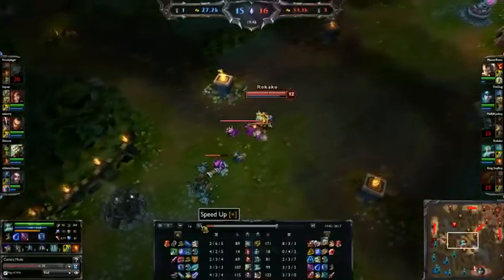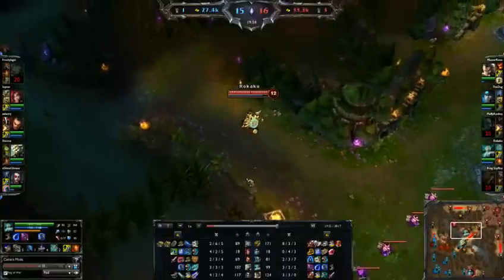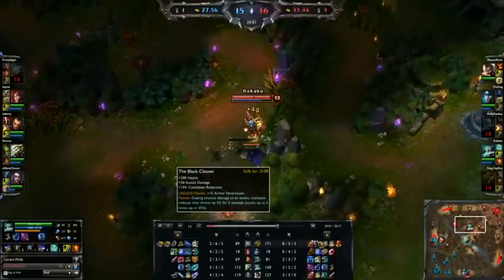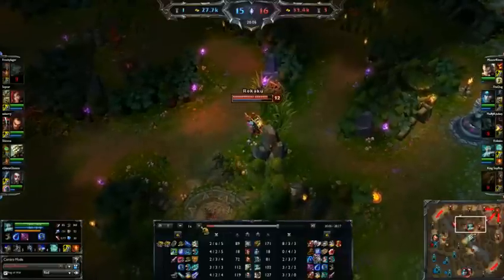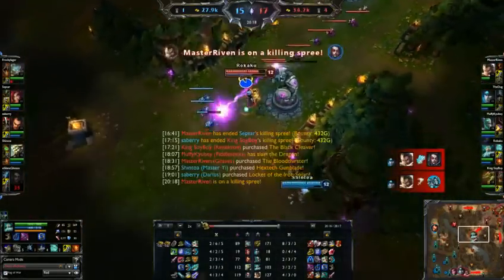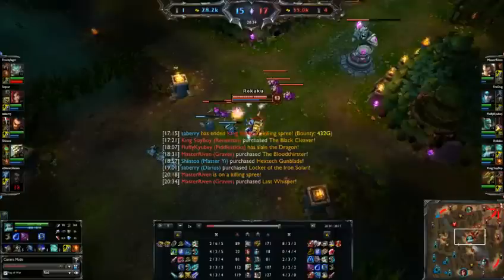At this point I'm extremely farmed up. I have my Bloodthirster, my Black Cleaver, and my Giant's Belt. The Giant's Belt helps me be tanky, the Bloodthirster increases damage on all my skills, and the Black Cleaver reduces armor. The reason I like getting Black Cleaver is not only because I'm full AD Renekton, but my stun actually hits two times normally and three times if I have rage — so I stack up to max armor pen really quickly and efficiently without waiting for charges.